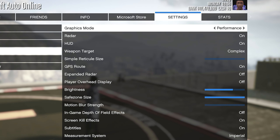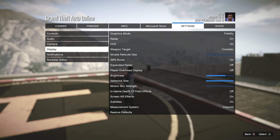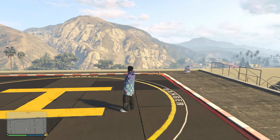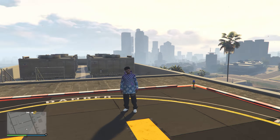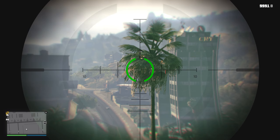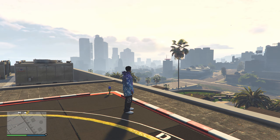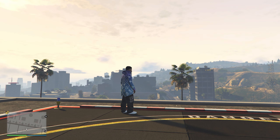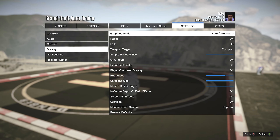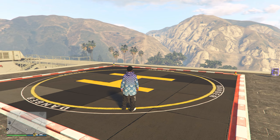In the Display tab, we actually have a next-gen setting. This comes down to which console you play on. I currently play on the Xbox Series S and only have two options, which is very limited. I would highly recommend putting this on Performance Mode — on Fidelity the game is very laggy and I believe it sets it to 30 FPS. For those on Xbox Series X and PlayStation 5, there should be a Performance Ray Tracing option, which I have heard is the best one, but try them out for yourself.